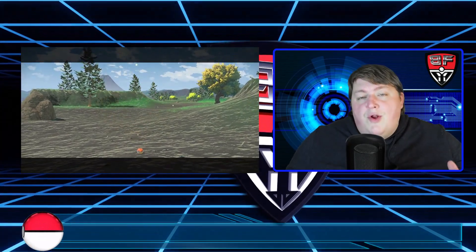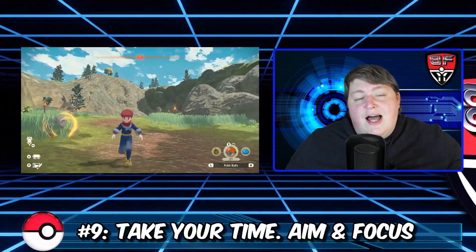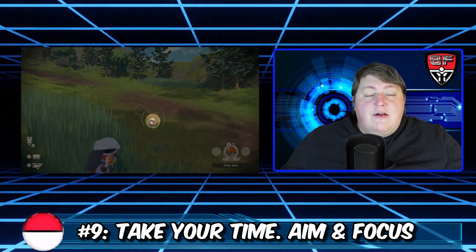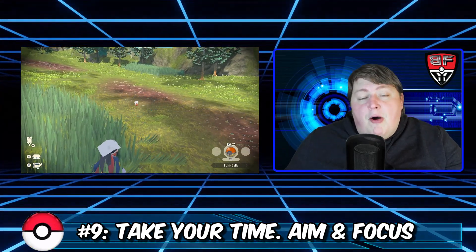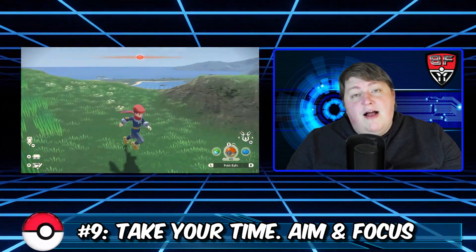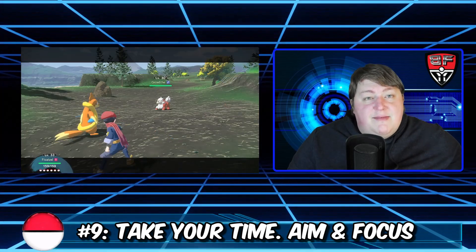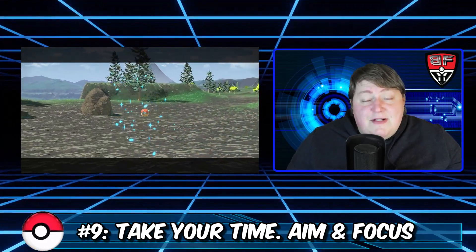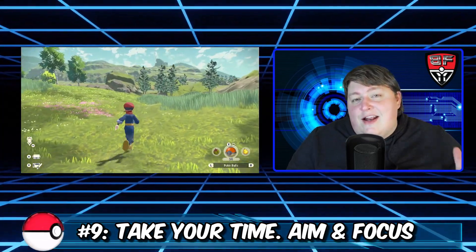Tip number nine: when catching Pokemon, take your time and line up your shots to make sure you're going to hit. Most importantly, check the selection screen in the lower right corner — you can switch between throwing a Pokeball with your Pokemon in it, throwing an empty Pokeball, or throwing food. About 20 times in my playthrough I had the wrong thing selected, starting an unwanted battle or wasting a Pokeball mid-fight. So take a second, make sure you have the right item selected.